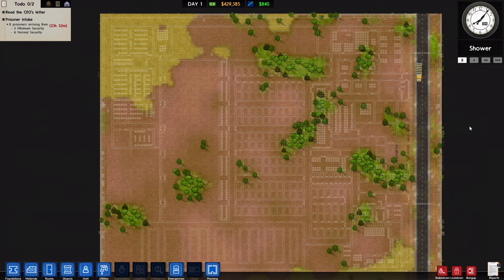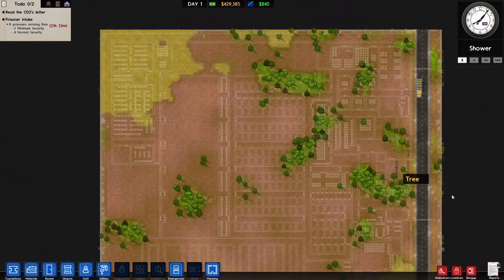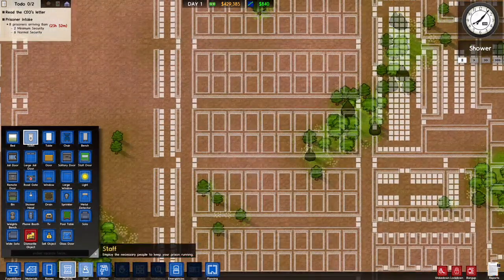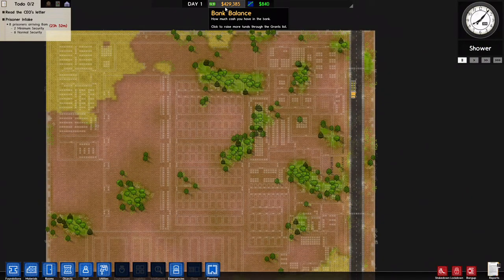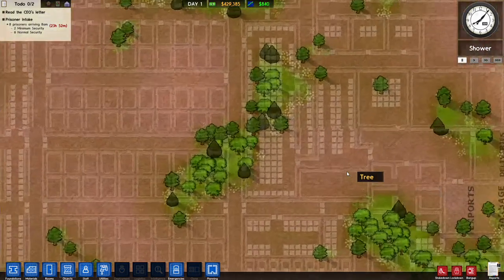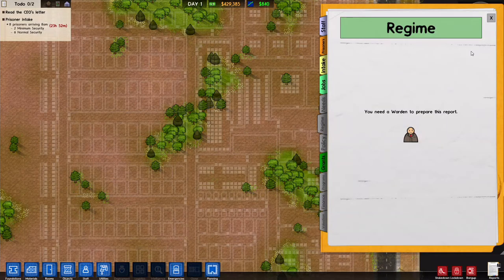Hello, my name is Scott for SB Gaming and we are here in Prison Architect. It is our second prison. We are starting with four hundred and twenty-nine thousand dollars. During our planning episode we spent some money, but we started with four hundred thousand dollars, the normal thirty thousand dollar grant, and we have a daily cash flow of eight hundred and forty dollars.